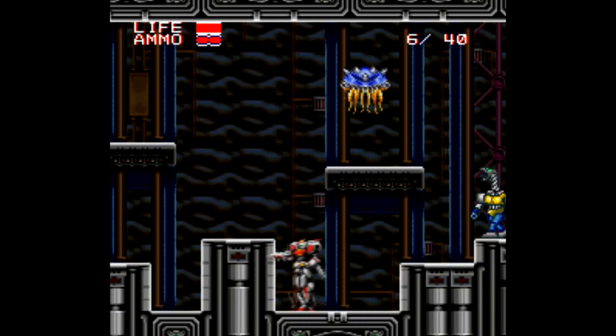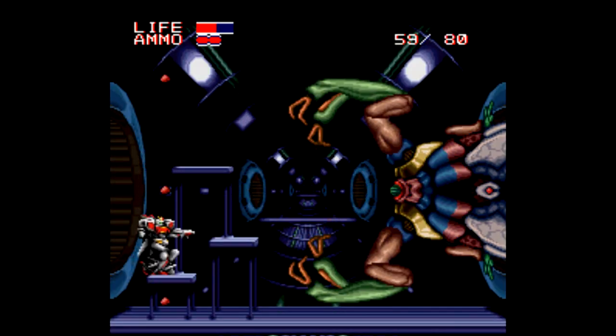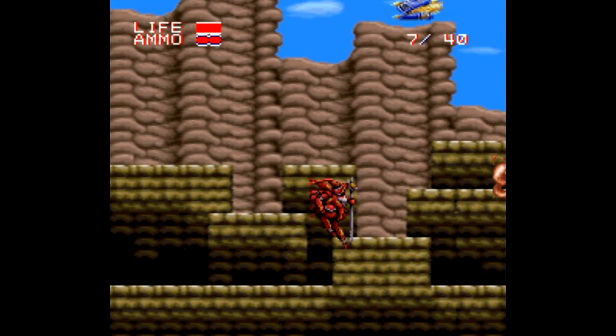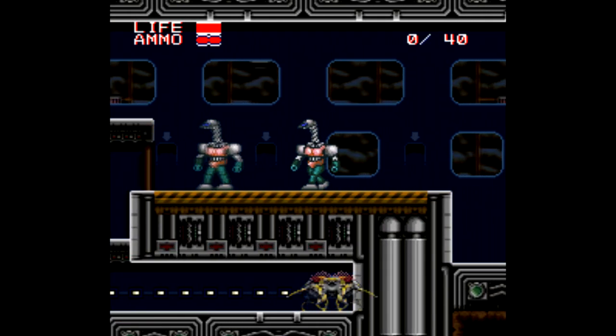Triton can fire in more directions — okay, two more directions — and is generally the most powerful of the three. The thing is, it's a bigger sprite, so it takes more damage. Alcides uses a kind of magic, and Panthera — not to be confused with the Thundercats character — is lower to the ground, so you can go after smaller enemies and fit into smaller spaces.